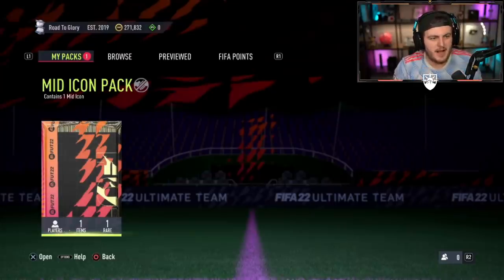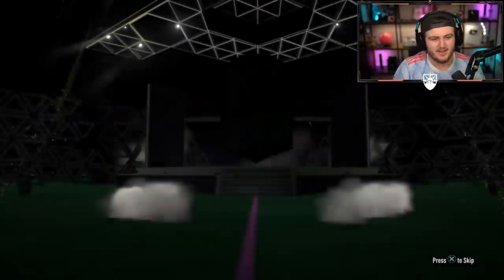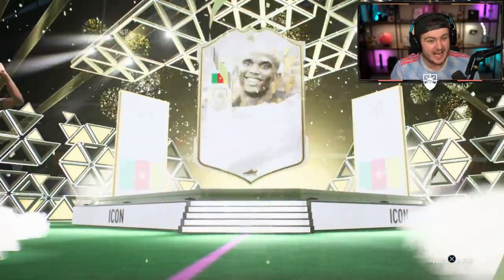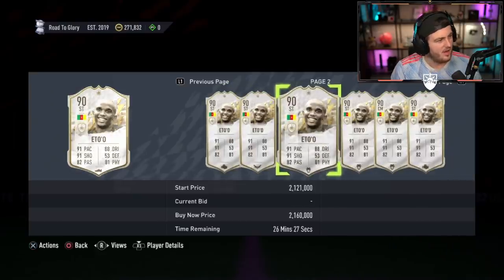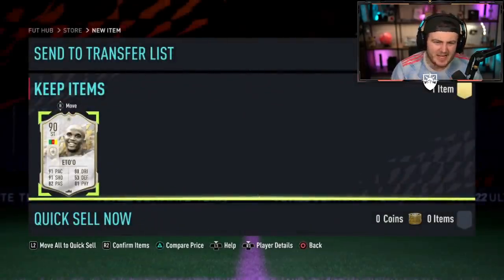We've got Tardis Garchom's mid-icon pack next on his Road to Glory. EA, please, can we finally get a win? All the flares are up. Eto'o! That is class, that is really really good actually. What a pull! He's over 1.2 million coins, probably 1.3 mil. That is a sick pack pull. Three packs into the video we get ourselves a mid Eto'o — that is what you want to see. More of the same, EA, let's go.